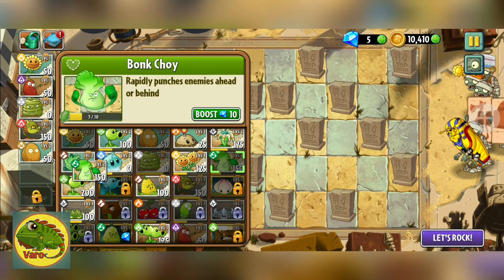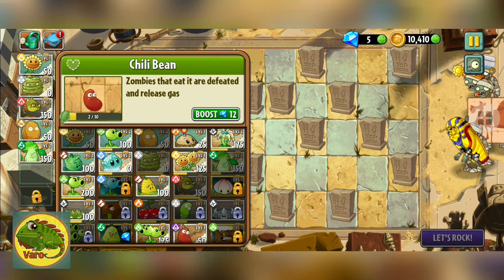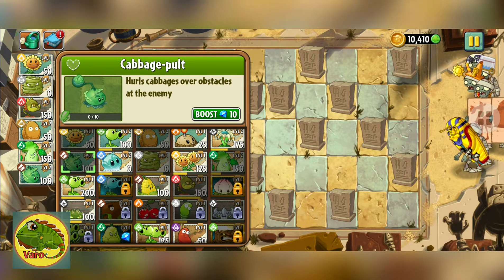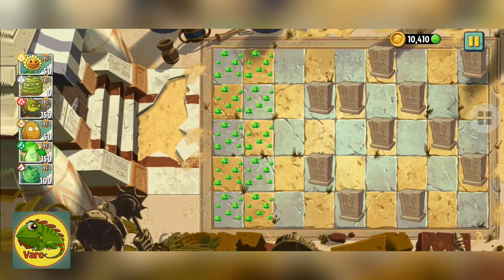First you need to pick the plants, after that to play we need to press the Let's Rock button. Here we go! If we are going to play the game we need a sunflower.